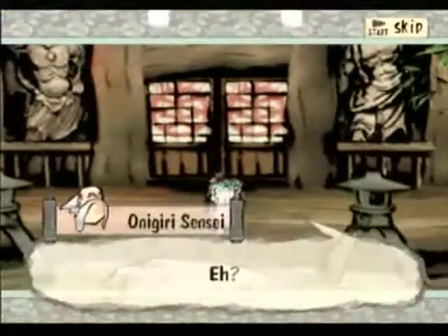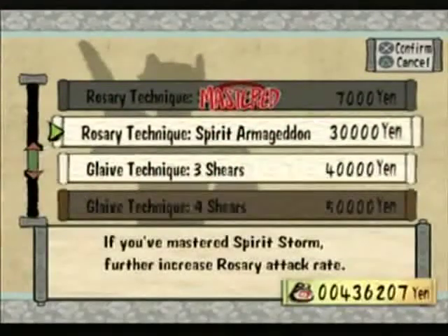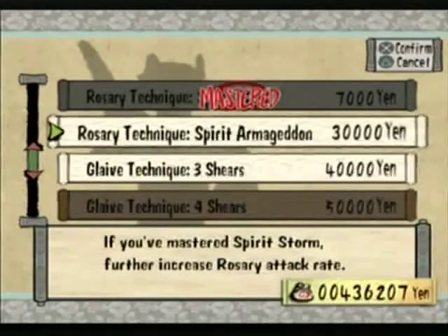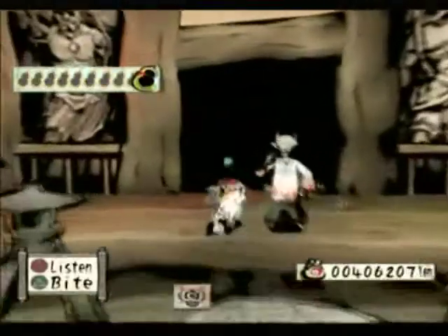Alright. Talk to him again. What's next? Spirit Armageddon — if you've mastered Spirit Storm, further increase rosary attack rate. Okay. Oh, I need to put the rosary on.